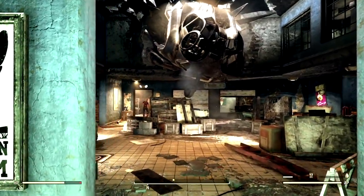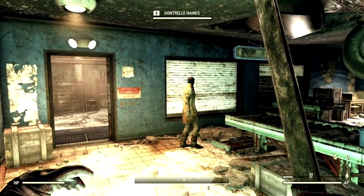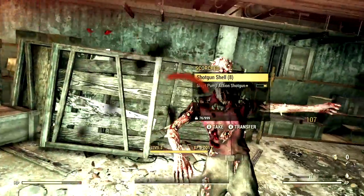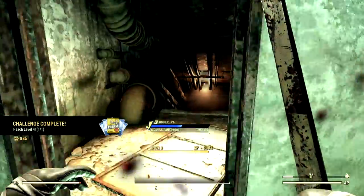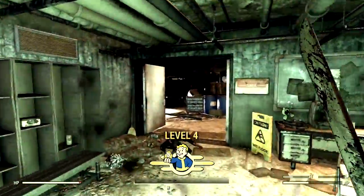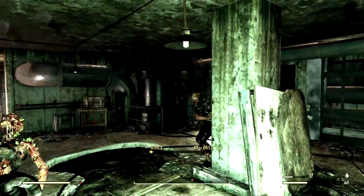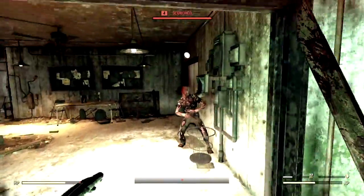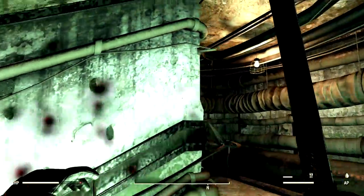Now that we've made our way inside, we're just gonna be extremely careful because this is filled with scorched. Now you can take two ways — if you have lockpicks or computer skills, you can go through this room, it's a little bit of a shortcut. But if you don't, I'm gonna show you the long way.